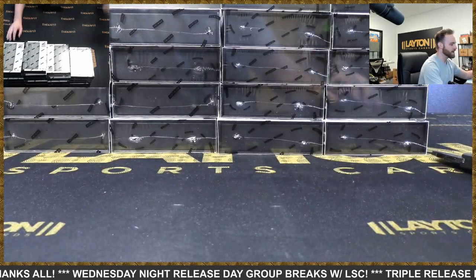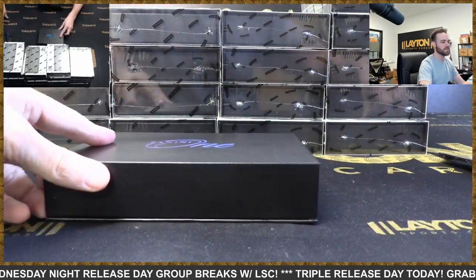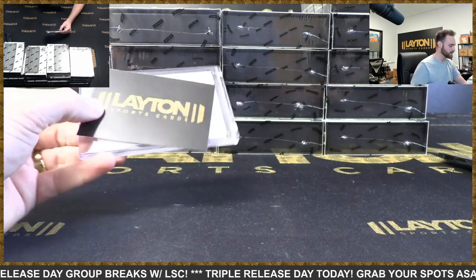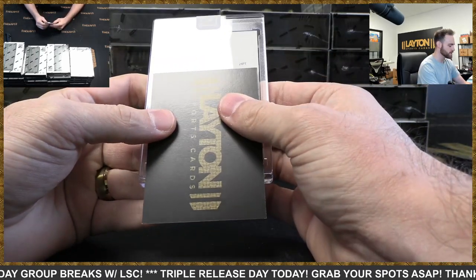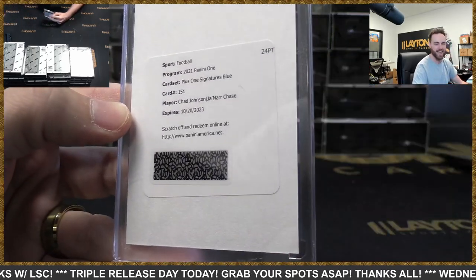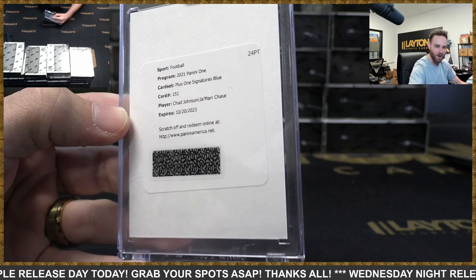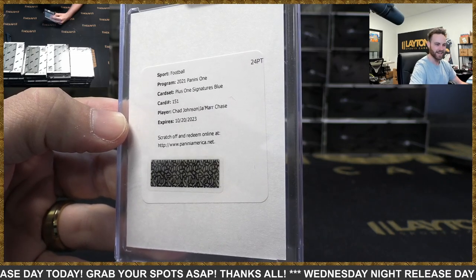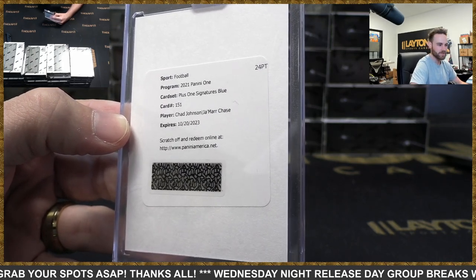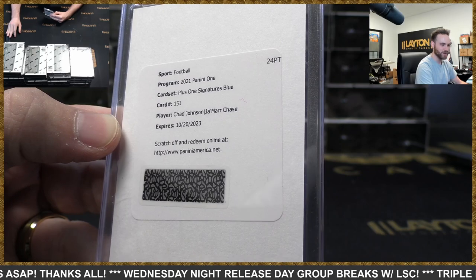That is awesome. Looks like a redemption — yeah, it's a redemption. First redemption of the blue: Chad Johnson and Jamar Chase, Bengals. No way! Ocho and Jamar Chase — not sure what the blue numbering is going to be. Number two holy cow, what a start. Bengals of the monster redemption.